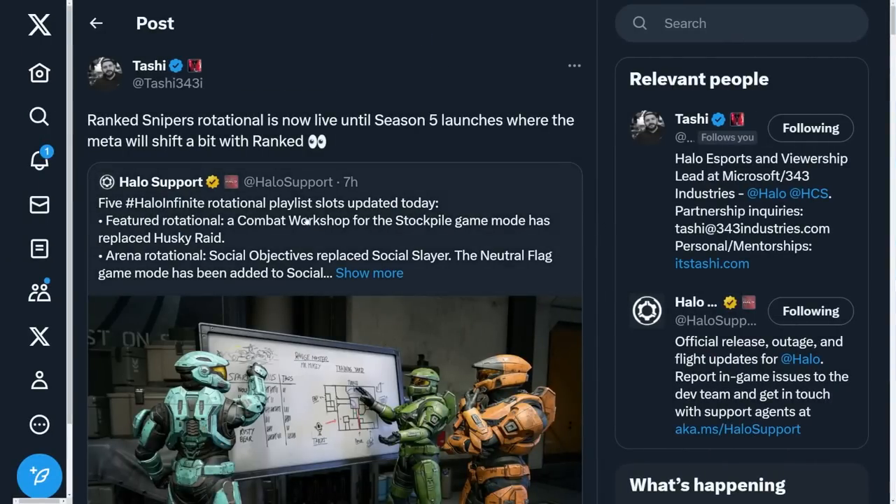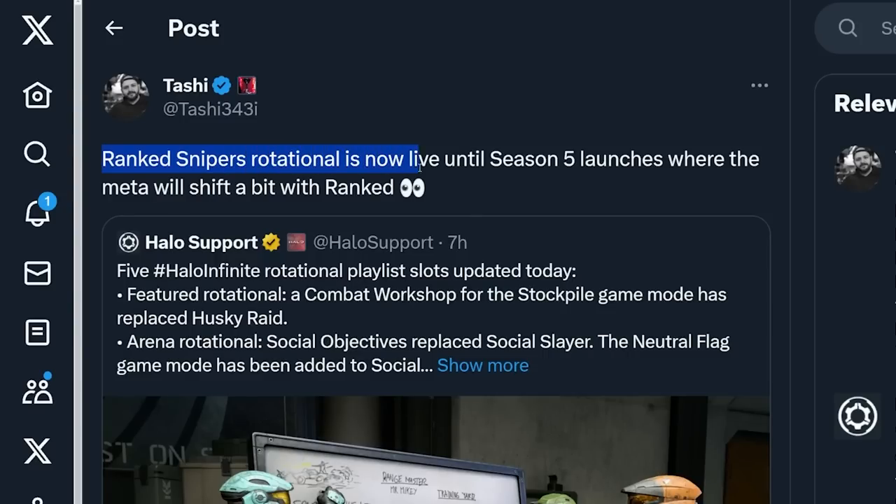343 was also busy on Twitter today mentioning a meta shift for Halo Infinite — the most effective tactic will be changing soon, especially with Season Five. Tashi, who is the head of HCS, tweeted that the Ranked Cypress Rotational is now live until Season Five launches, where the meta will shift a bit with ranked. Ranked is the most popular mode in Halo Infinite, so a big meta shift is significant.